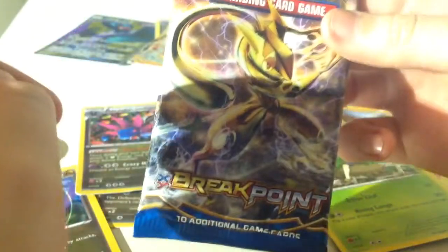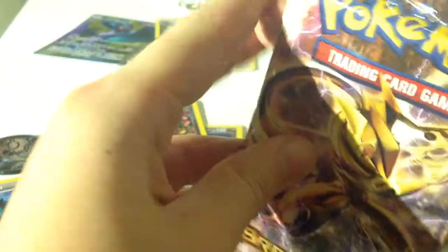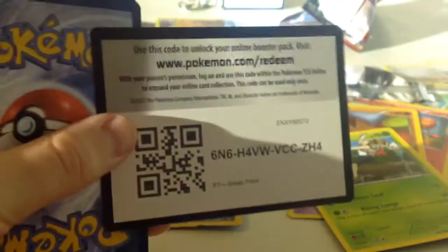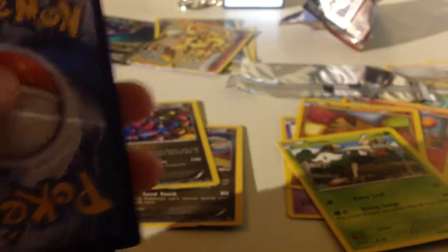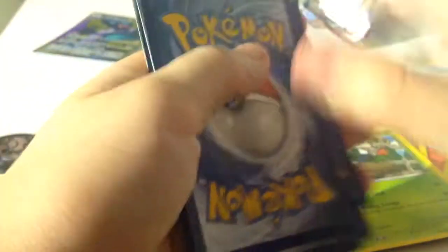And now for the BREAKpoint packs. I haven't opened many of these in the time that I have been collecting Pokemon, but I do like it — it's got Break Greninja on the front, that's pretty cool. There's the code card, get yourself some Pokemon Online, and let's get into this opening.